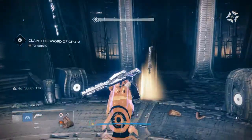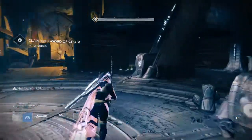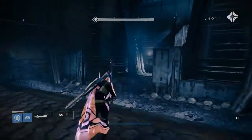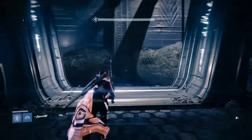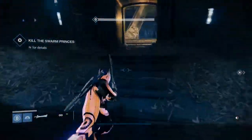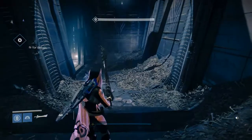Once you've cleared all the adds you're going to pick up the sword and run straight to the back of the room where you entered. There will be some Thrall that might come after you, but don't worry — you can kill them quickly or even use them for target practice. Once you've grabbed the sword, you're going to use this long hallway right here as a practice area.